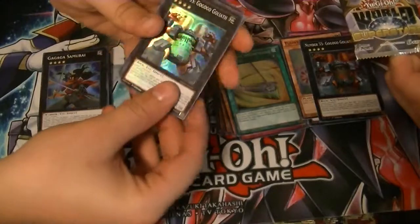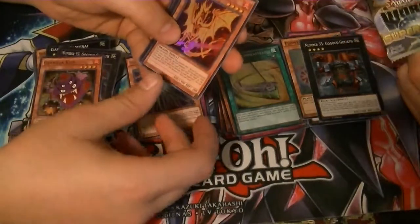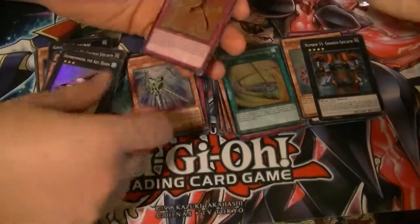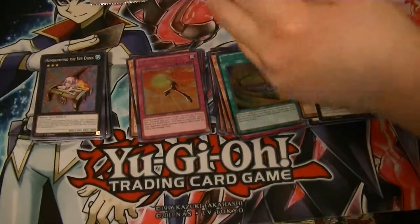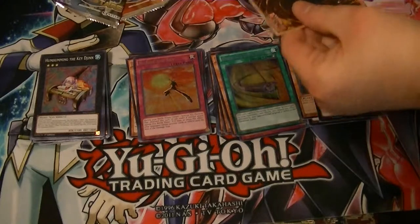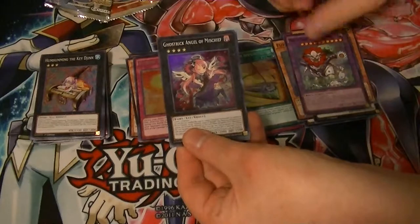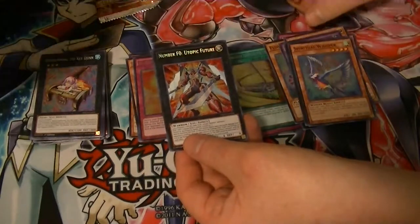Number 35 Goliath, Gorilla Kite, Xyz Ray Pierce, Humming the Key Djinn, and a freaking High Five the Sky — I don't want to high five this guy. Dang it, Bobby. So we got Scale, Naturia Astro, Angel, Spiritual Whisperer, and another F-Zero.